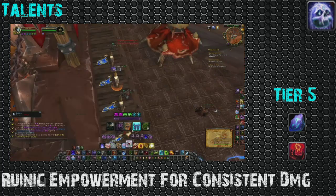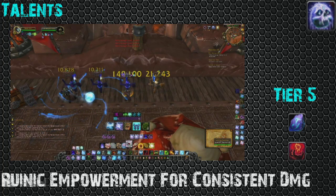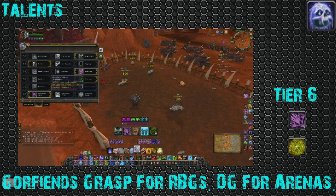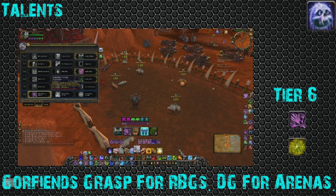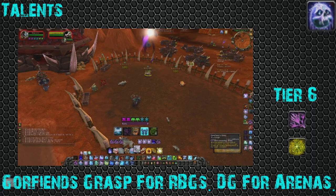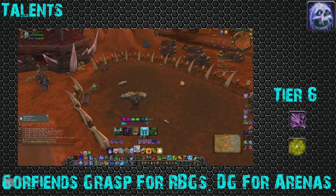Blood Tap is good as well. If you want to get Necrotics off or Obliterates at prime times, Blood Tap is great. Blood Tap is like a saved-up burst and Runic Empowerment is like a consistent burst — it's whatever fits your play style. Personally I like Runic Empowerment, but I see some great DKs run Blood Tap. For your final talent, run Gorefiend's Grasp for RBGs and Desecrated Ground for Arenas. Gorefiend's Grasp is fantastic for RBGs — you can grip in rings, Bladestorms, Solar Beams, leading to potential team wipes. Desecrated Ground is great for Arenas because you sit a lot more CC there, and it's more important for getting out of those clutch stuns.